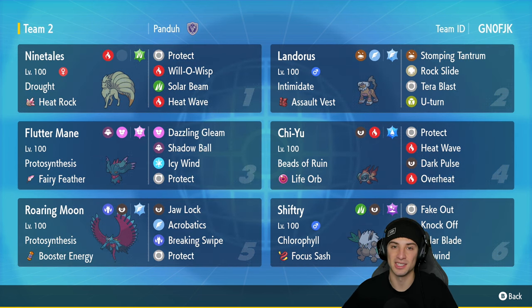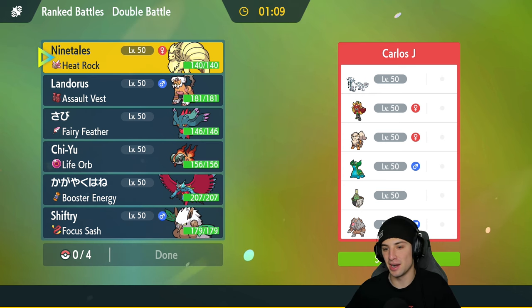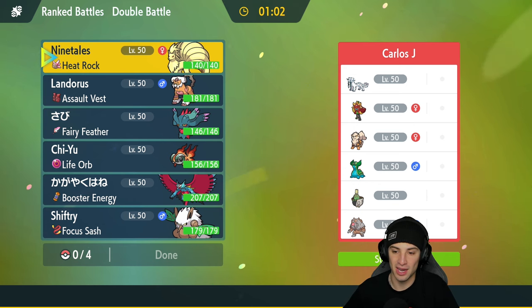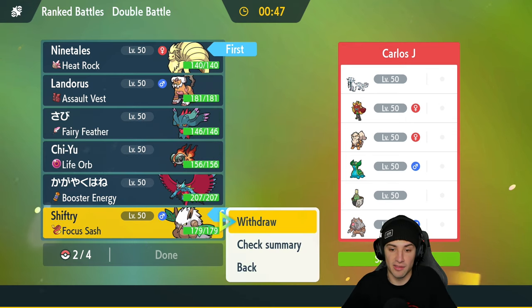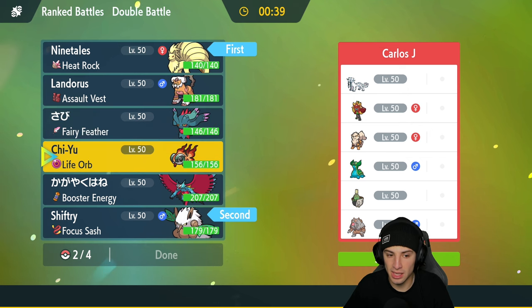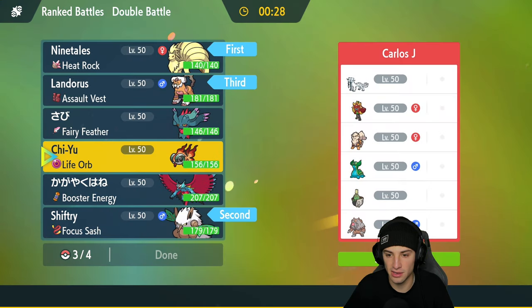First match — we're going up against a team with no weather control, so this screams let's rock out with the sun. They've got Chien-Pao, Ogre Pon, Arcanine, Gastrodon with Storm Drain — which is fine because I have no water moves — and also Sinistea and Ursaluna for a Trick Room angle. I think leading Shiftree and Ninetales would be solid. In the back I'm leaning towards Landorus because it can hit like an absolute truck with Rock Slide.